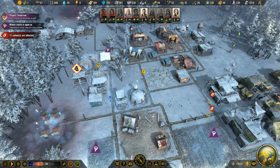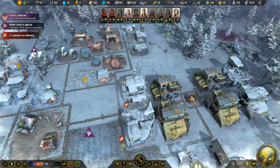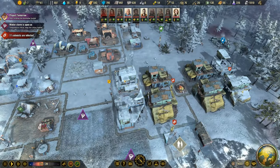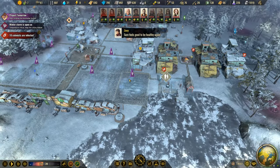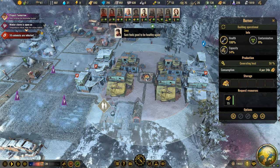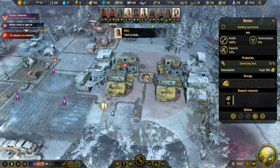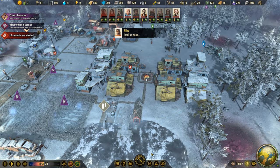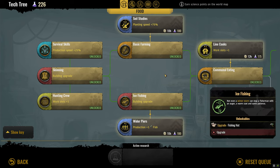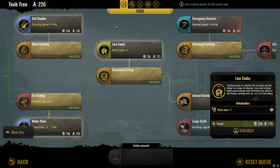So what we've got going on is our stockpiles are always full, but with the help of the general storage — we've got two now — that should help lighten the load a bit. One thing I'd like to do: these are in the outer radius, so we can actually upgrade the burner. Let's see what we've got going on in terms of research right now. We got advanced farming going, so that's perfect.